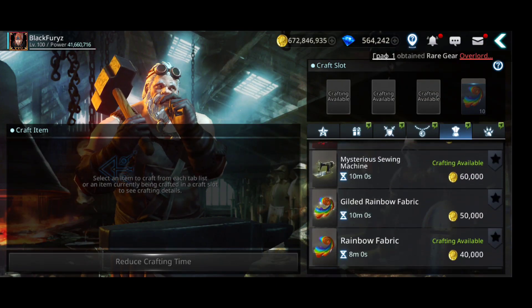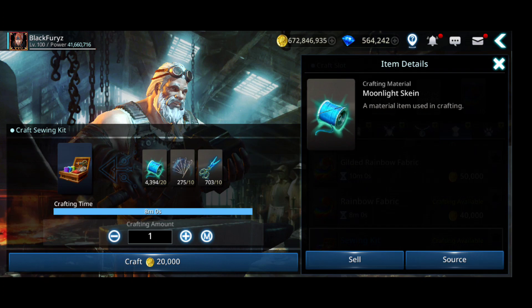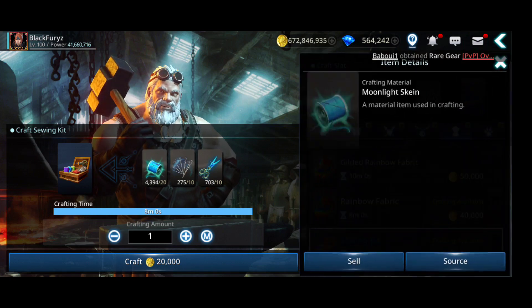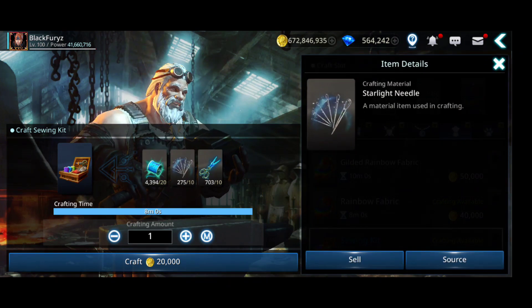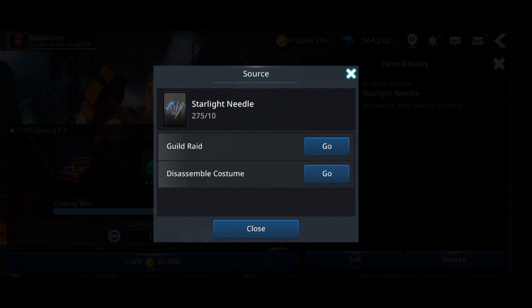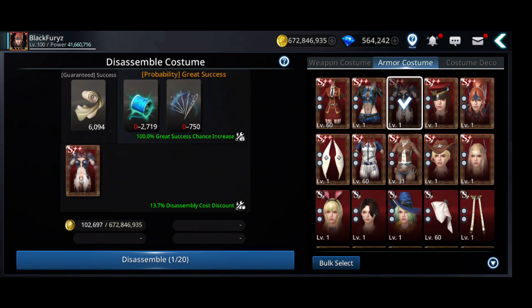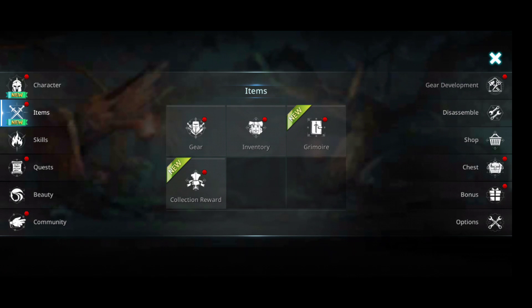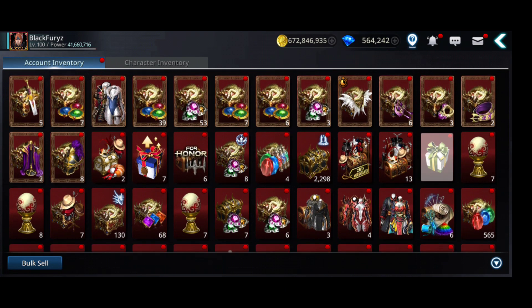What is harder to get is the sewing kits, because you need moonlight sky, starlight needles, and squeezers. All these materials you can get from disassembling different types of costumes - for example starlight needles from disassembling armor pieces and weapons. You can also get these materials from the guild boss.